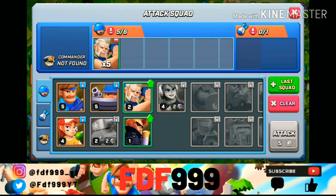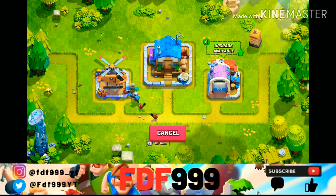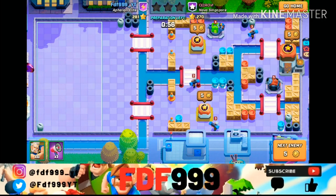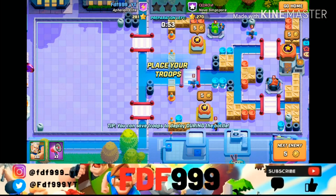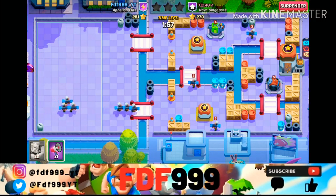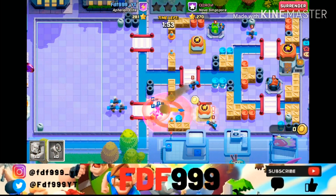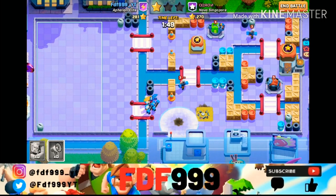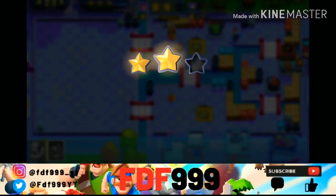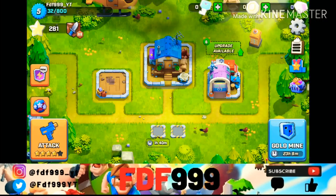Now let's hop into the third game of the challenge with a rage spell. With these bazooka guys, you usually want to put them in the back because they have a really slow reload speed. I'm going to go down the same path since it's been working. I'll use rage there — we took out the bazooka guy. We got two stars but got taken out by the mortar.